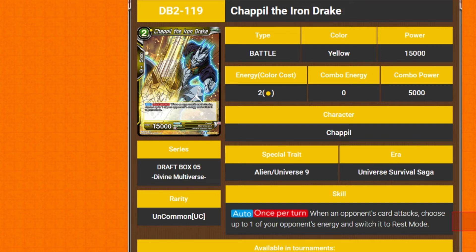We've got Chapil — Chapil, Chapil — the Iron Drake. Two cost, 15k. Auto, once per turn: when an opponent's card attacks, choose up to one of your opponent's energy and switch it to rest mode. That's just really good in general.